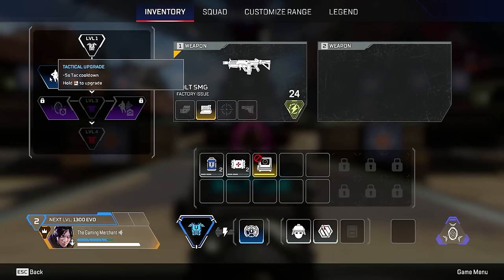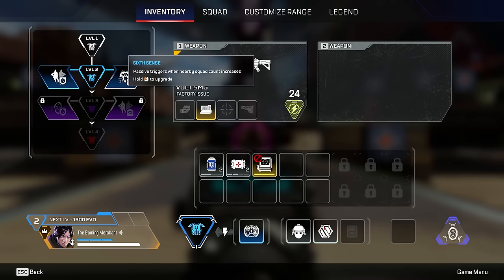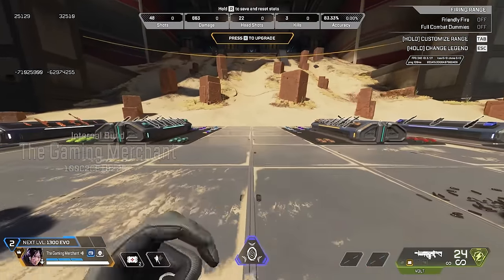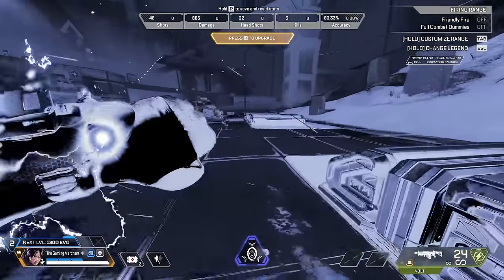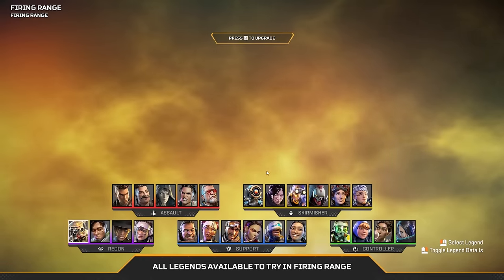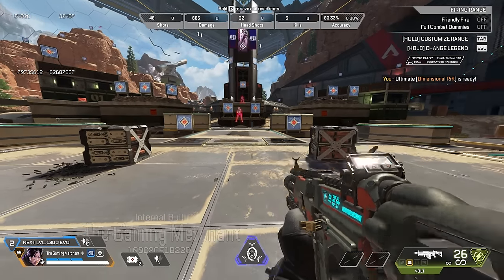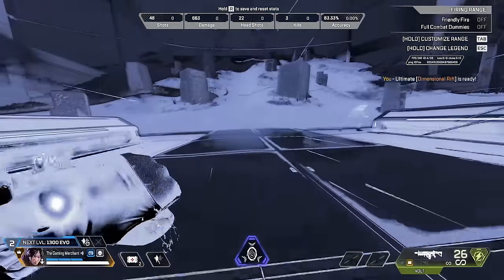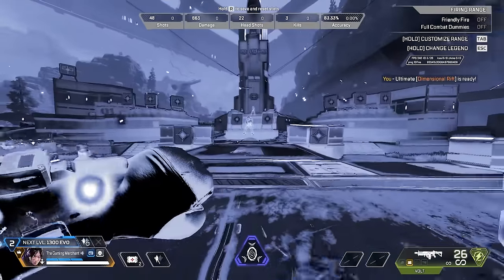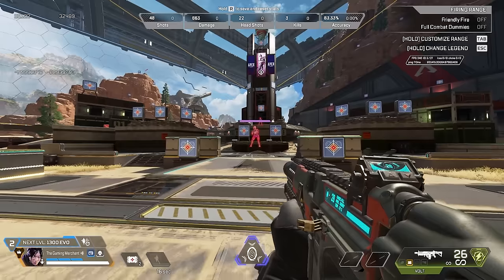For Wraith, you can choose minus five tactical cooldown or a passive that triggers when nearby squad count increases. The normal passive cooldown is 24 seconds, but with the new perk the cooldown goes down to 20 seconds — a decent reduction.